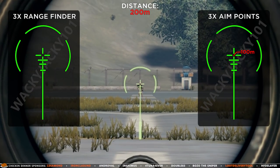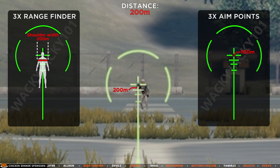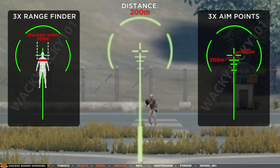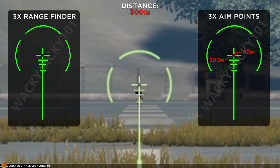At 200 meters the shoulder width of your target will match the second horizontal line on the 3x reticle. And strangely, the aim point for 200 meters is in the middle of the horizontal tip below the reticle center. This is not that intuitive.